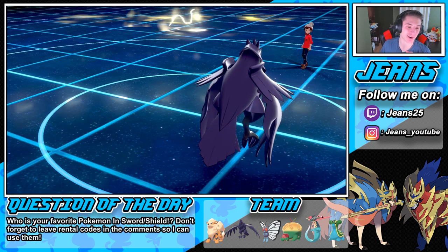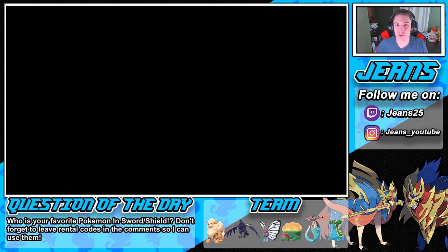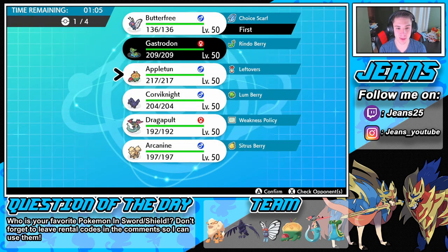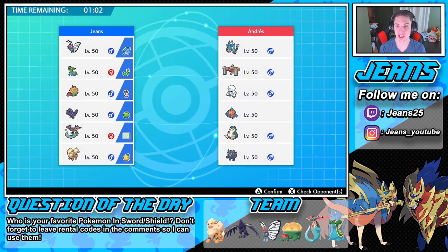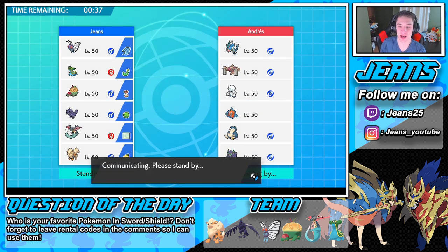Back to back wins with this team! That was a really good battle — we Dynamaxed right off the rip and played it pretty well. Can we go 3-0 with this team? I'm absolutely in love with it. I'm going to lead Dragapult because I think he'll potentially go for a Fake Out on my Butterfree. We can potentially go into an ally switch from there. I'll go Appleton for sure — Appleton's a beast. I'm going to go Corviknight with the Lum Berry, though Gastrodon could be the call. Let's go Gastrodon for this third and final battle — can we get this win?